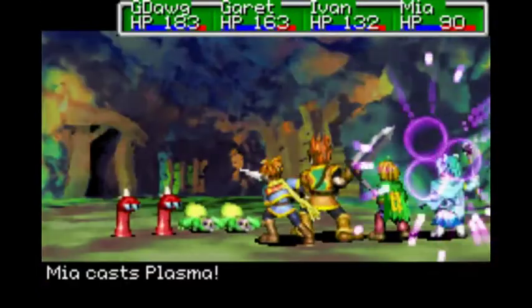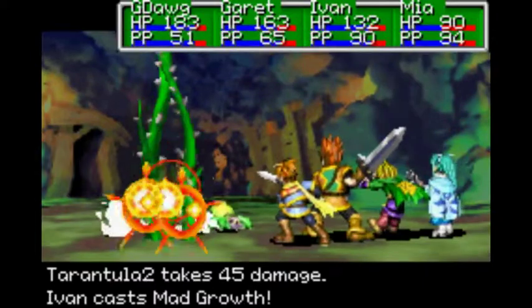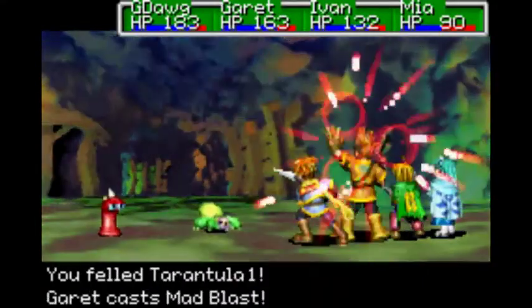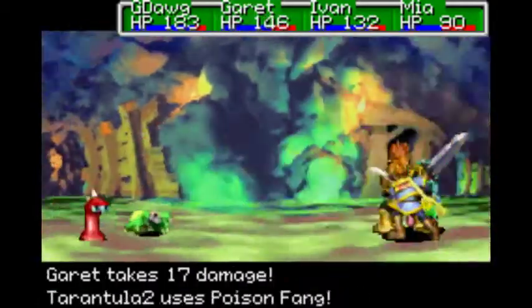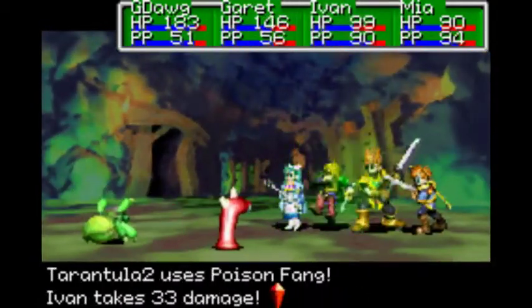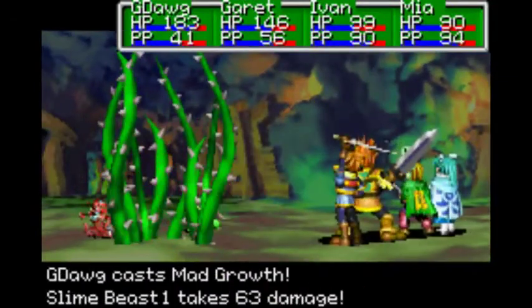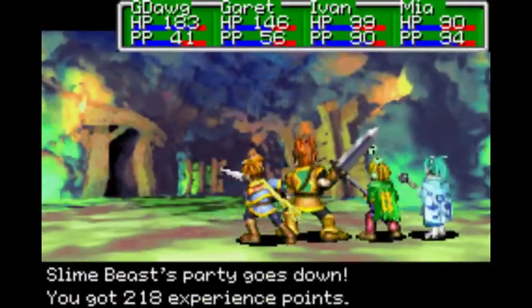Let's use Plasma. That was enough to take the Slime Beast out, and that guy as well - those are pretty weak enemies. You lived and you're attacking. It poisoned me. Okay, that's bad. We might have to pay a visit to the Priest after we get out of here, because I don't think Poison goes away unless I use an antidote.